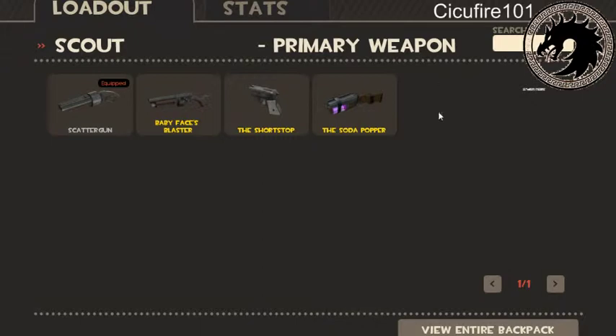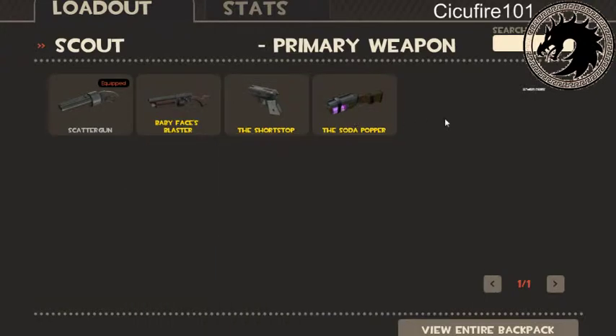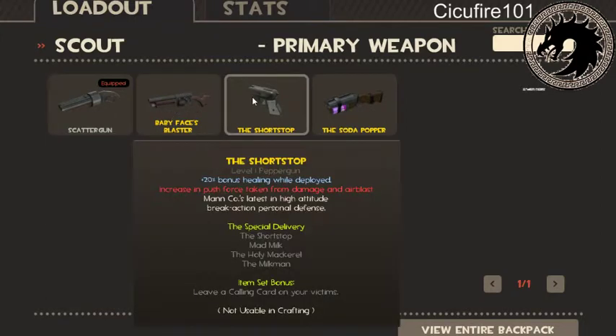There's one weapon I don't have in the primary section, which is the Force of Nature, which we won't really go into. What I'm going to discuss: these are the scatter guns, this is the Shortstop, and the Soda Popper and the Force of Nature are double-barrel shotguns. The scatter guns are the best — these two are the best. The Shortstop is cool, it is a good weapon.